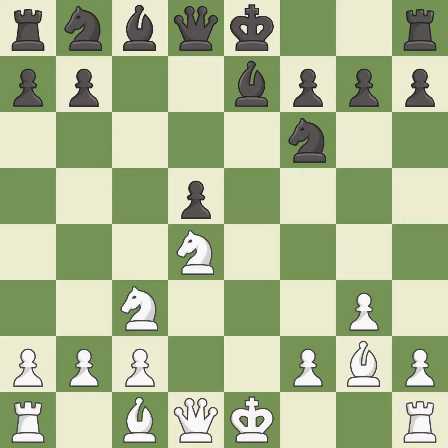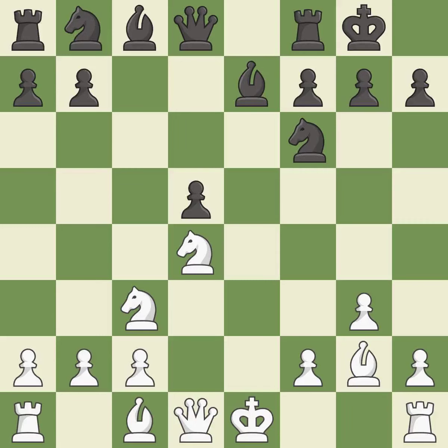Recaptures — it is good. Castling gets the king to a safer square, out of the center of the board, while also developing a rook. Castling kingside tends to be safer because the king is further from the center; it is good.